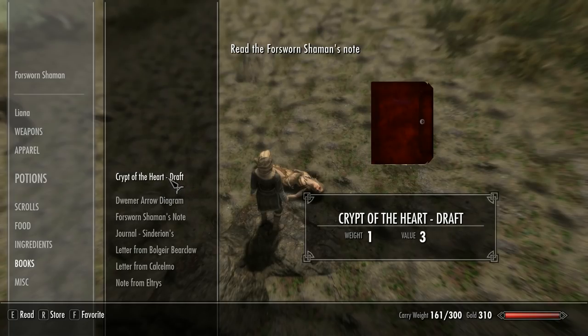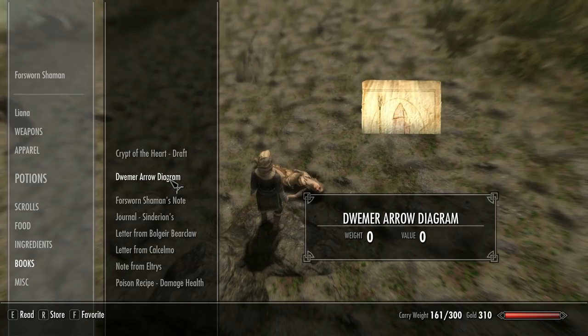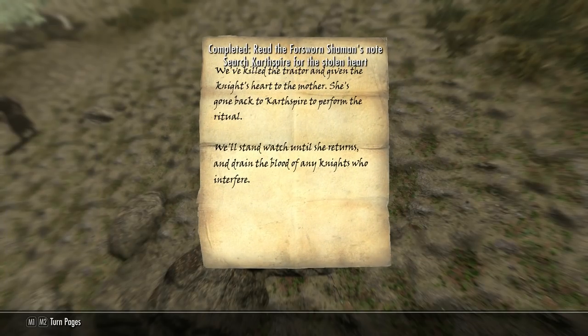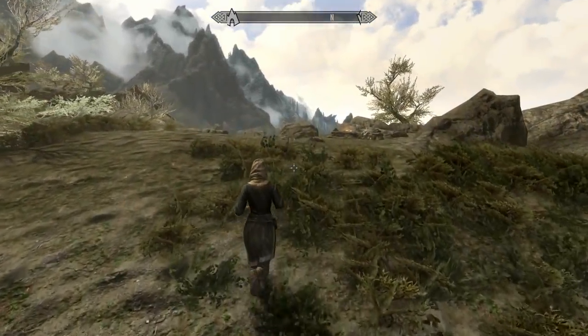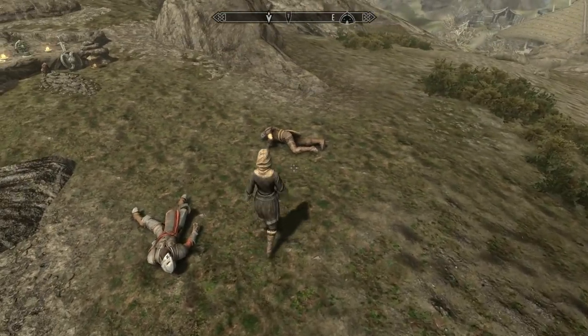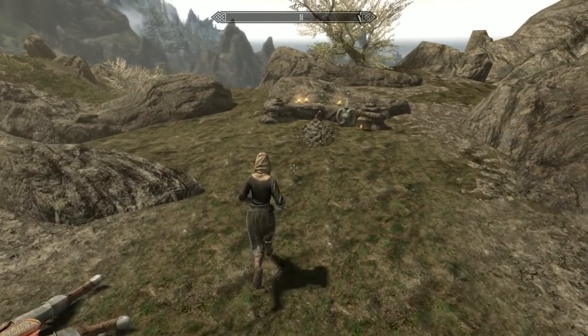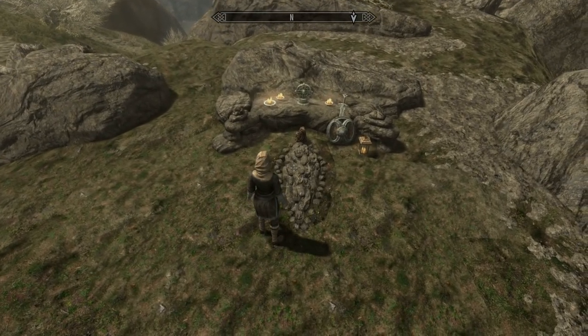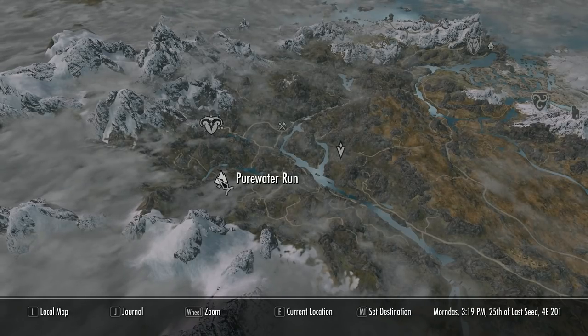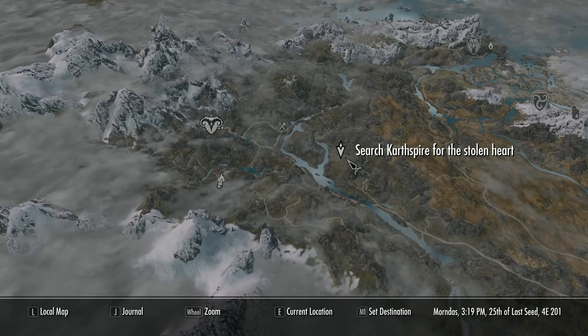This will send you to Car Spire. Be careful — it's very tricky at a low level, though if you're already high level you can probably do it in a breeze. If you come up to the top, you'll actually find the grave with two bodies with an iron and steel version of the armor, which you can take now if you want. Then we go over to Car Spire itself.